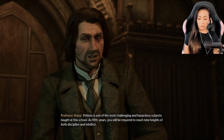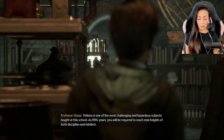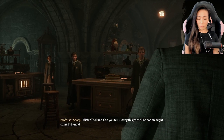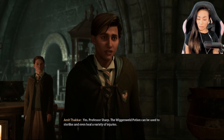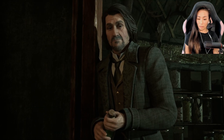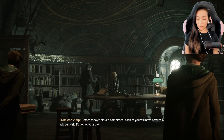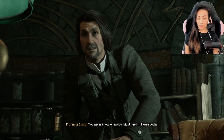Potions is one of the most challenging and hazardous subjects taught at this school. As fifth years, you will be required to reach new heights of both discipline and intellect. You will begin this term by brewing a Wiganweld Potion. Mr. Takar, can you tell us why this particular potion might come in handy? The Wiganweld Potion can be used to sterilize and even heal a variety of injuries — it can heal some injuries, but not all. Points for Ravenclaw. Before today's class is completed, each of you will have brewed a Wiganweld Potion of your own. You never know when you might need it.